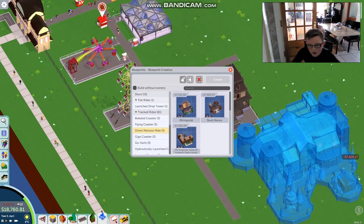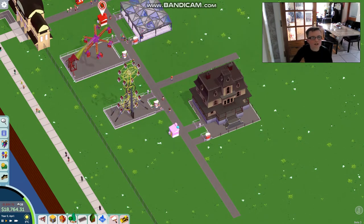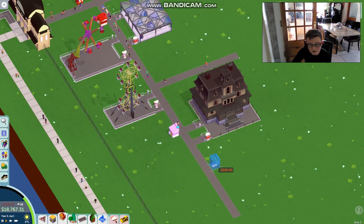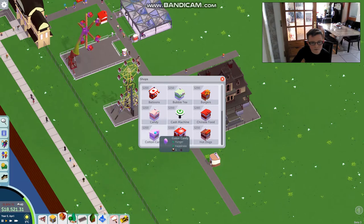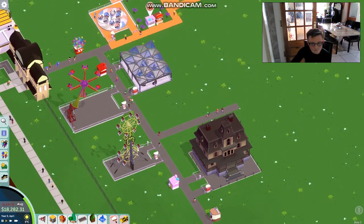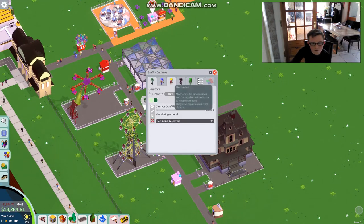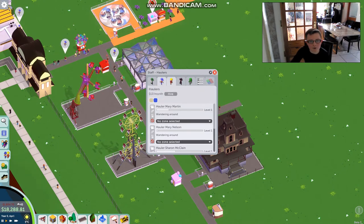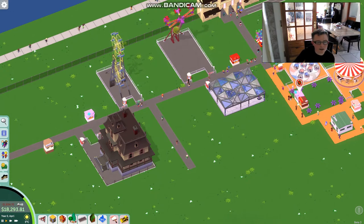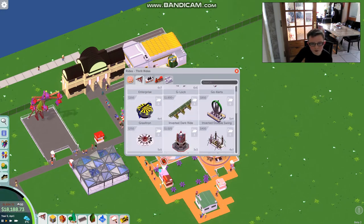Is there a ghost train? I think it's in blueprints - ghost mansion rides, skull mansion. Oh wait, these are not fully compatible rides if you know what I mean. There's not that many rides yet because it's only early access. We need to build a few toilets. Cotton candy - let's put cotton candy over here too. There's no shopkeeper - can we get any shopkeeper please? Let's build a twister.